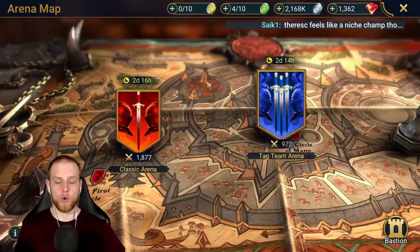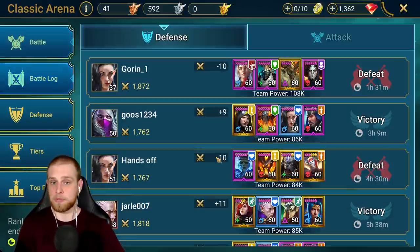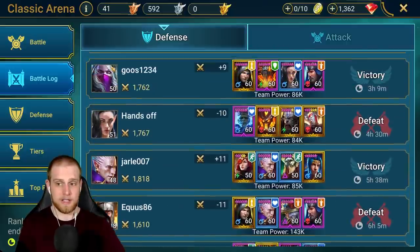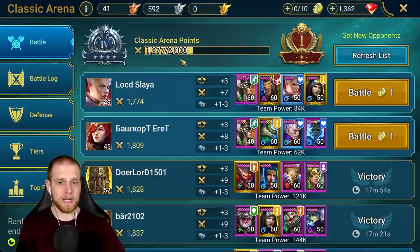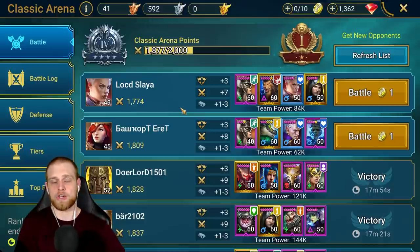I think I just cracked the most annoying content inside of Raid Shadow Legends as far as getting to the Gold 1 missions. Last night I went to bed in Silver 3, I woke up in Silver 4 with a pretty good amount of defense wins, and the arena teams I'm seeing are a lot easier than before. Let's talk about what changes I've made and how you guys can hopefully get into Gold 1 and finish your Arbiter missions.